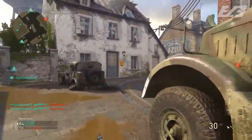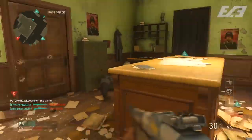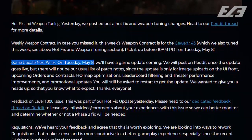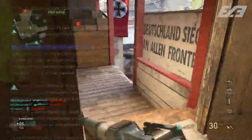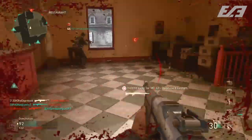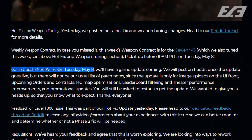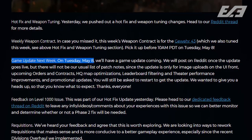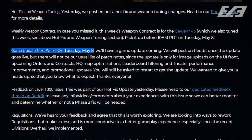Here's where we start to get into the beefier things — stuff that isn't happening already, but things coming up. There is a game update going live next week on Tuesday, May 8th. We've seen one every single event since Winter Siege — one to start and one to end. This update will have a post on Reddit once it goes live, but there's not going to be a usual list of detailed patch notes or an official blog post. It covers image uploads on the UI front, upcoming orders and contracts, headquarter map optimizations, leaderboard filtering, and feeder performance issues, as well as some promotional updates.